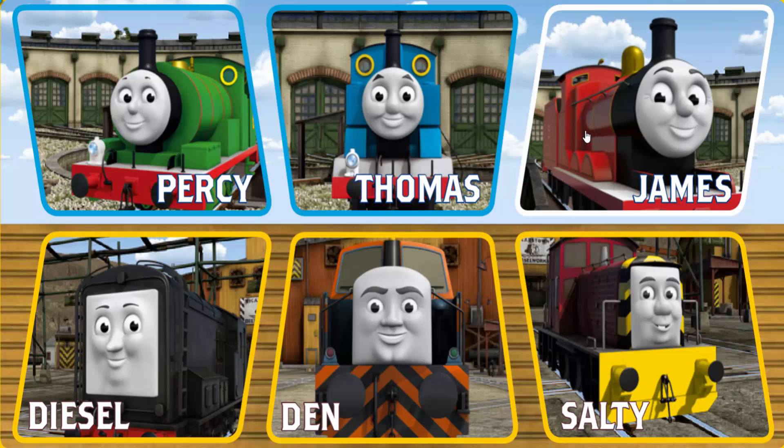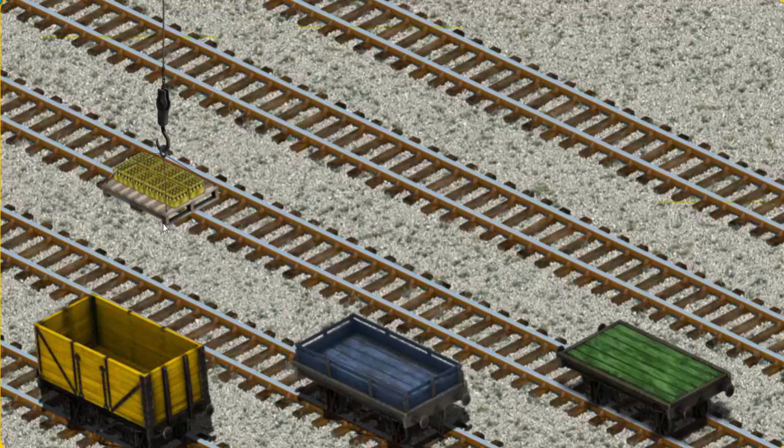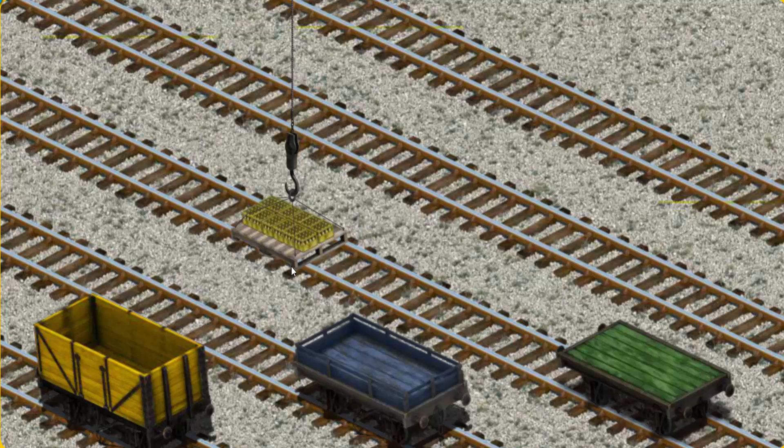Play again. It's a busy day at Brendam Docks. Thomas and his friends have many deliveries to make. James must deliver the bottles of lemonade to the fair. Help Cranky find the bottles of lemonade. There you go, let's lift and load. Now the cargo must be loaded. Help Cranky find the blue flatbed.